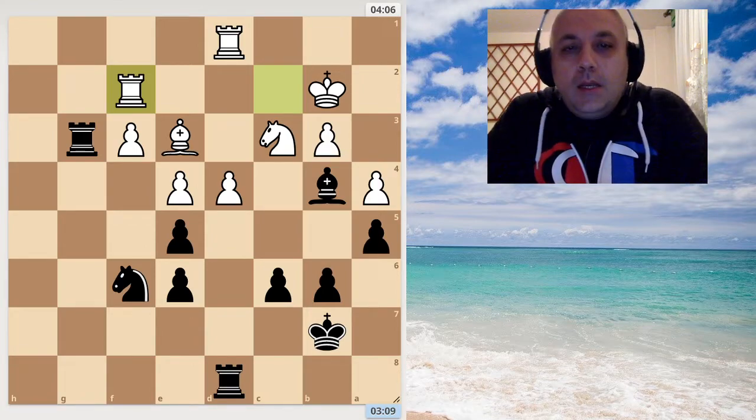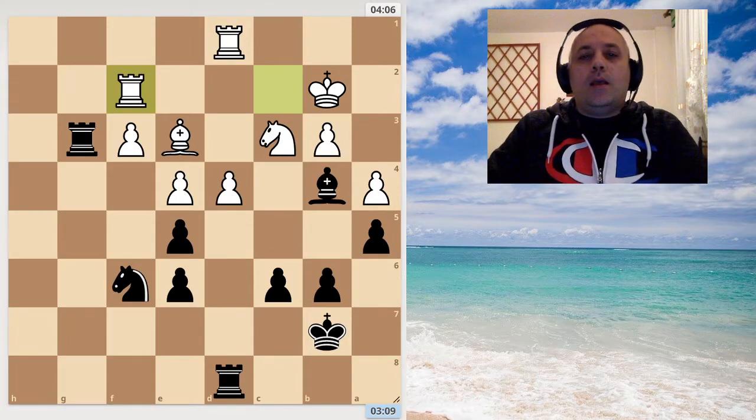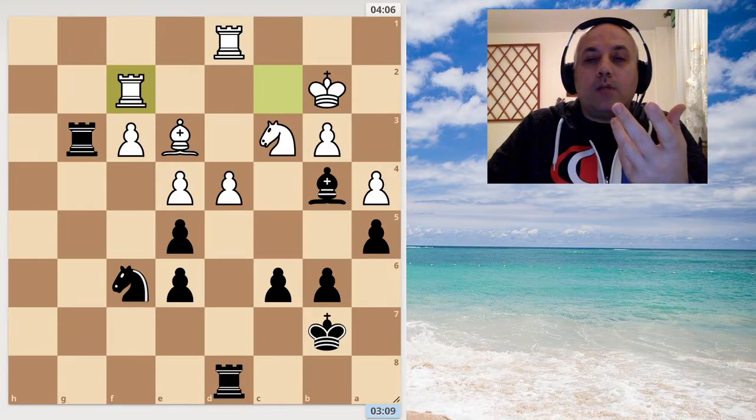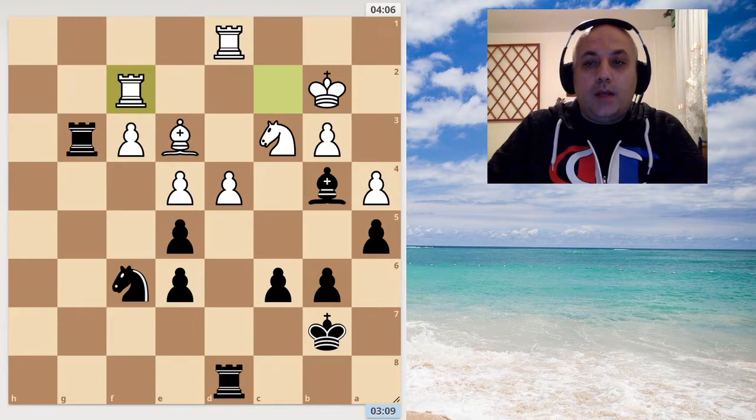Okay, I hope you did that. So let's analyze. As you can see, the material is equal but there is some overload in white's position. This bishop on e3 is not defended. Also, we can see that the e4 pawn is guarded by the pawn that is pinned and by the knight that is attacked. And this is a hint of how to find the winning continuation.